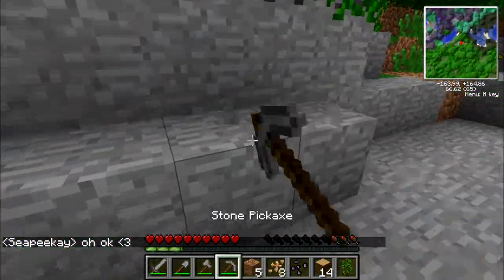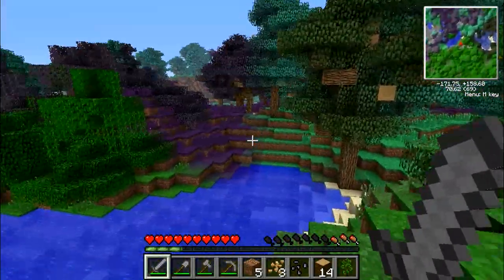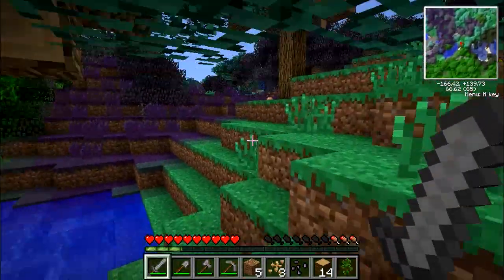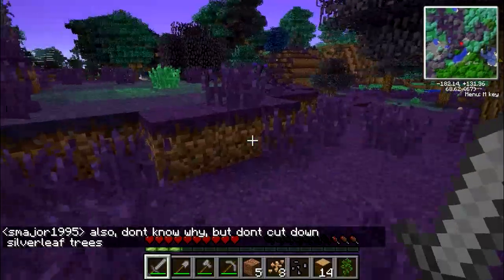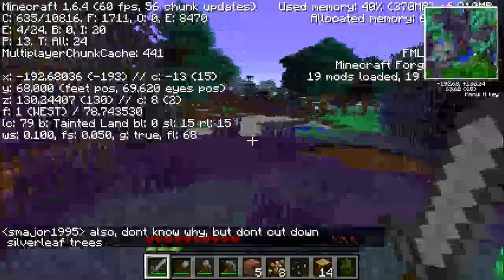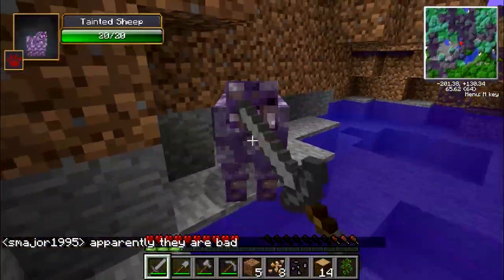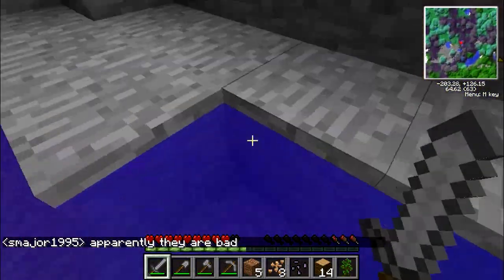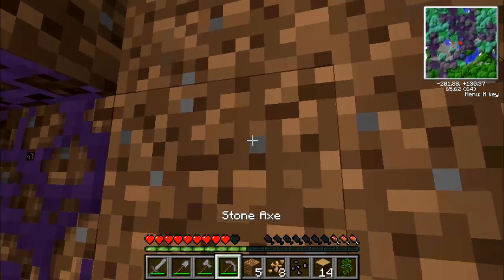Okay, so there's some stone here which I'm going to get. Actually, I don't need to get it because I have stone already. Oh my god, what is this area? What kind of biome are you? Let's have a look, shall we? Don't cut down a silverleaf tree — oh god, why? What happens? What thing am I in right now? Tainted land? Oh my god, what are you? Tainted sheep! What do you give me? Ow. Do I get tainted wool? I get nothing. What is this stuff? Okay, let's get out.